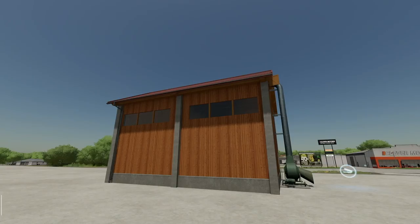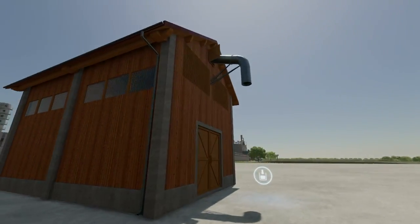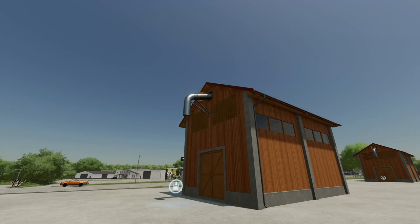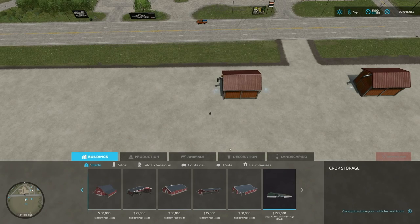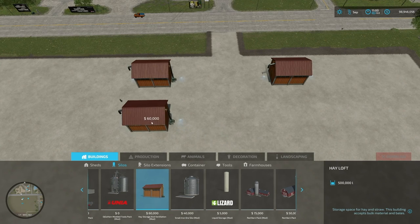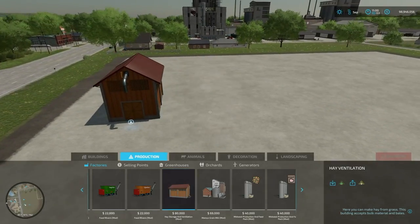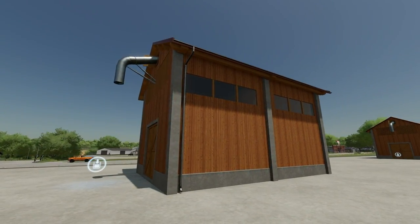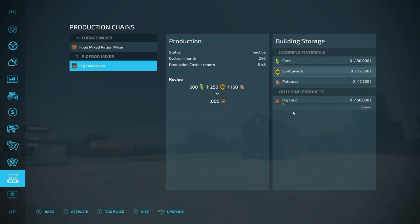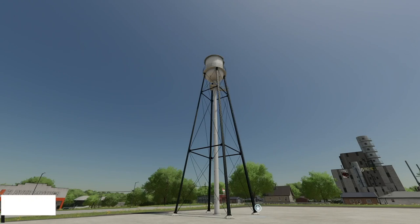Next up is the Hay Storage and Ventilation. There are two mods here: Hay Ventilation and Hay Storage. The Hay Loft is storage, found under the standard placeable menu. The Hay Ventilation is found under production chains — it converts grass into hay. It runs 48 cycles a month at a dollar per cycle, so $48 a month. Not too bad.